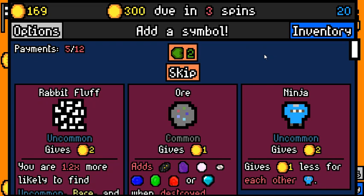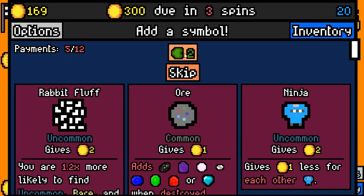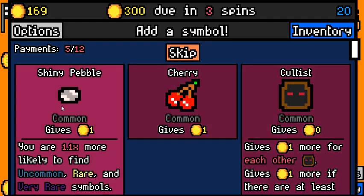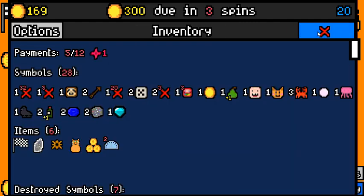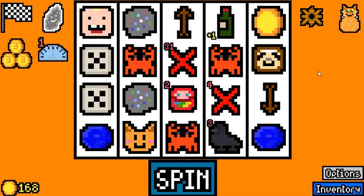300 minus 169 divided by 3 — we need 44 every spin with 28 symbols. I'm just gonna reroll aggressively here. Shiny bad pebble is just a two value symbol — we don't want that. Let's just get lucky here.